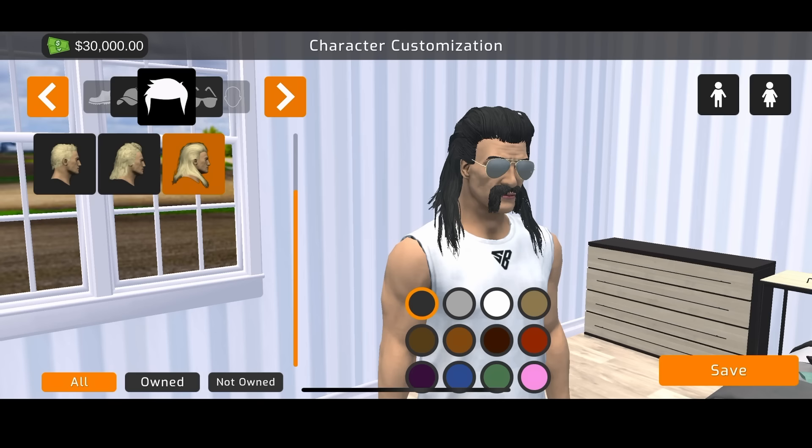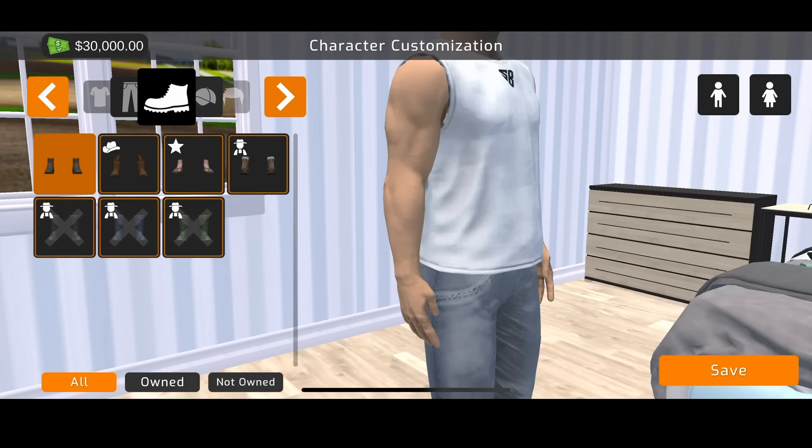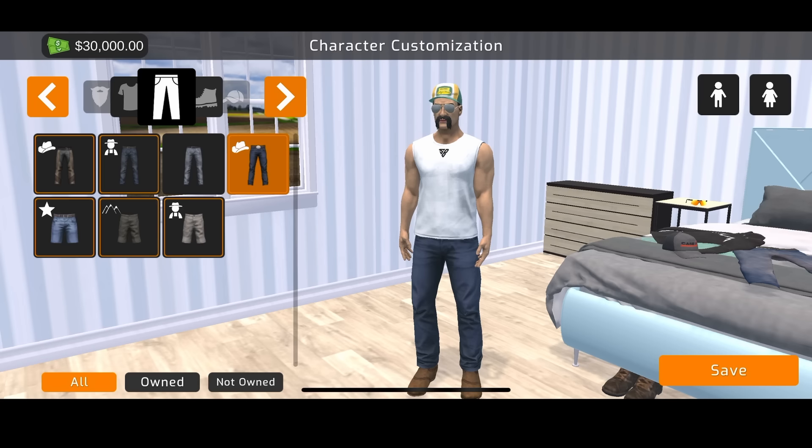We're going to go mullet style, although when you put a hat on it gets rid of the long hair — there's no way you can have long hair with a hat like this. This is one of my favorite caps, an eighties Walinga hat. We're going to go cowboy boots and then pants — we've got a bunch of different options. These are some of my favorite jeans; they've got a belt buckle. This is what we're going with — my favorite farmer outfit.